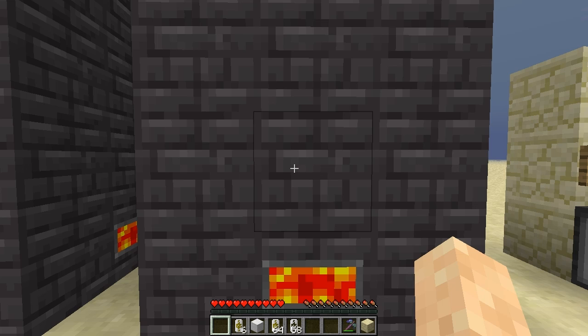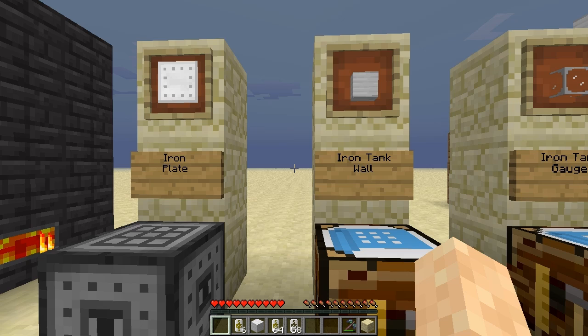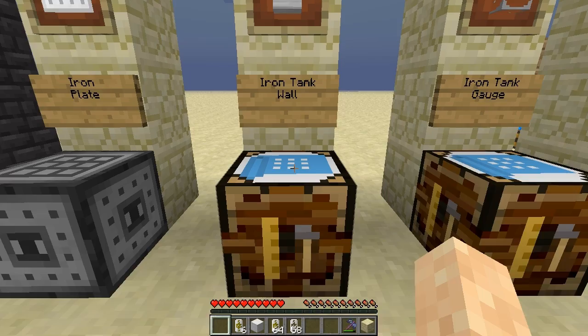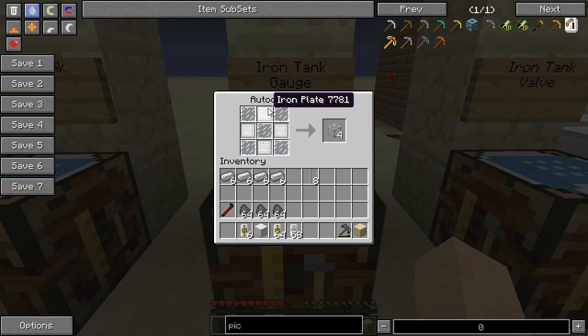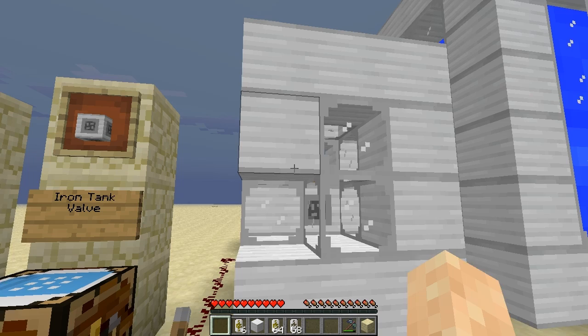The next item is something you're going to need for containing liquids. Using the rolling machine, you put nine iron in to get an iron plate. You'll need to make four iron plates into an iron tank wall. You'll also need an iron tank gauge, which uses glass panes and more iron plates. And the last one is the iron tank valve, which needs some iron bars, a lever, and more iron plates. Together these create iron tanks — liquid storage tanks.